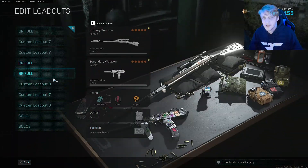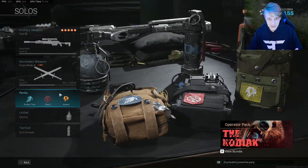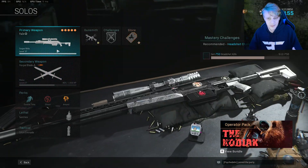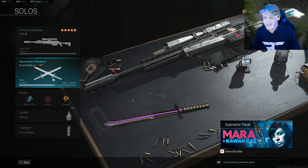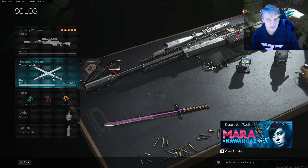I can also show you my ghost class. This is an interesting class — it's really hard to run. I put on this HDR, and if I feel like sniping I'll use it. I run with these swords sometimes. Sometimes I'm just in a quickscoping and sword mood where I can run Double Time, move around as fast as I can, stun anybody that's close, slice them up, or hit them at range. It's a really interesting playstyle and I'm going to run more of those in my streams.